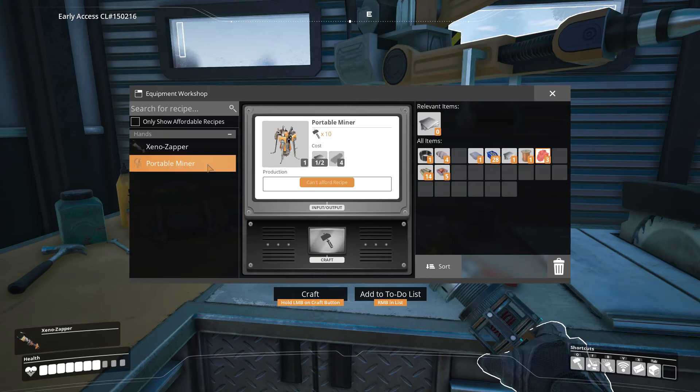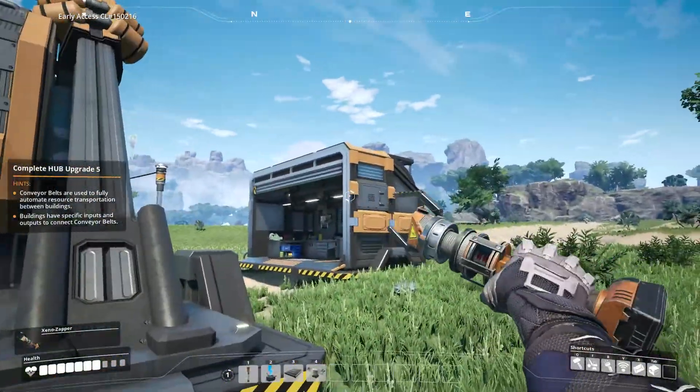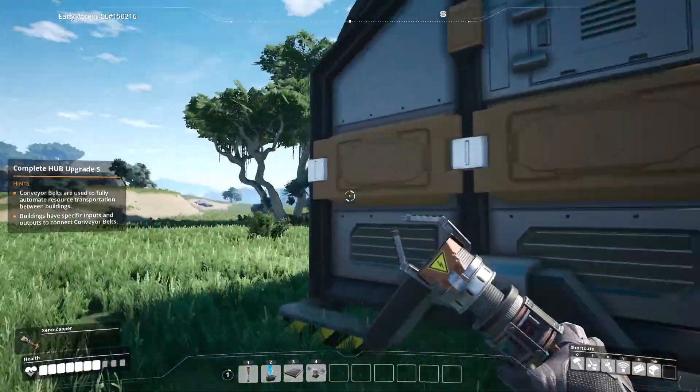Equipment workshop. Oh, I can build a portable miner here. Okay, cool. We need two plates and four iron rods. So portable miners — that's one of the first things you need to be building in this game. This equipment workshop is something you should grind for.